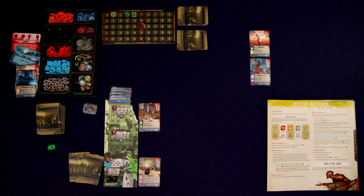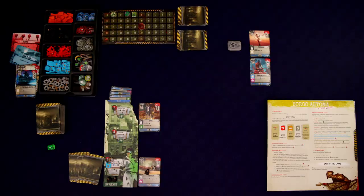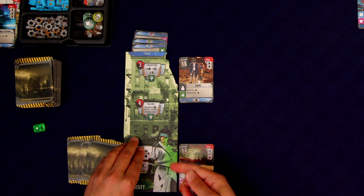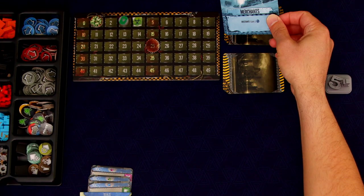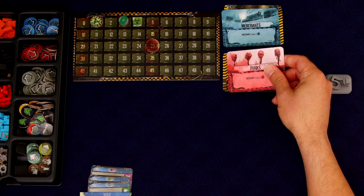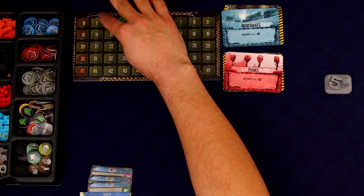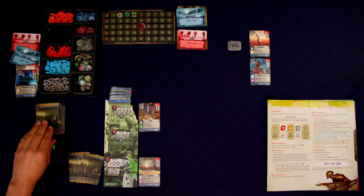At the end of the round we do a cleanup phase. We pass the first player marker over to Borgo, remove all the tokens from our board and cards, flip over new connection cards, and advance the round marker by one. We jump right into round two with the lookout phase.